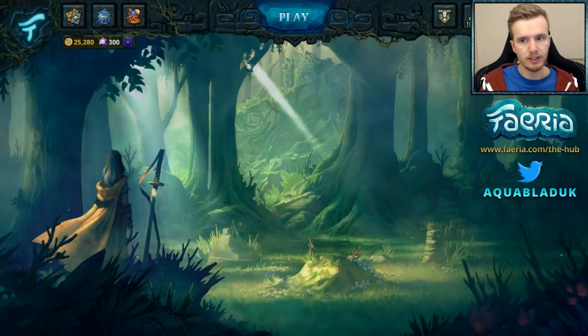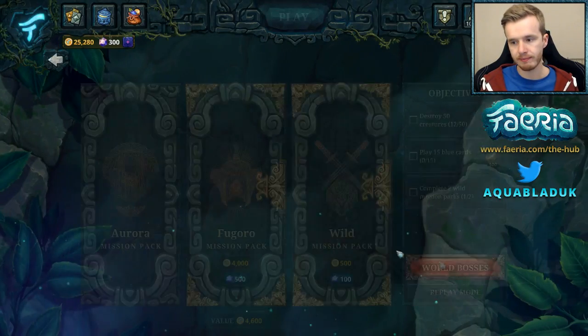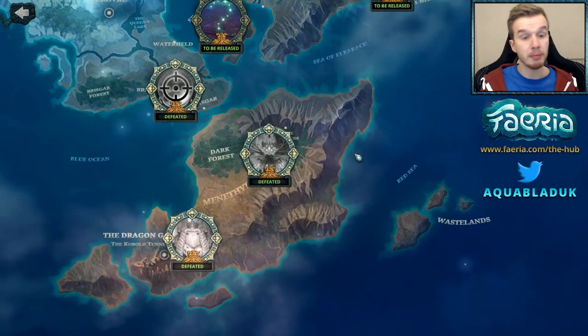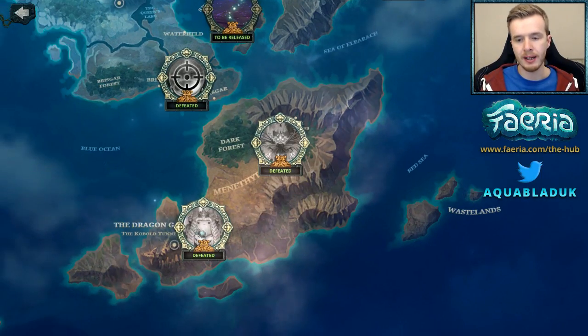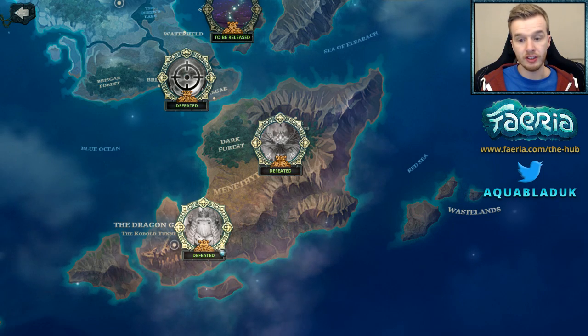If you haven't seen the bosses before, I'll show you where they are. They are in the Missions mode — you have the World Bosses button there. I've already completed these bosses when they first came out. We have King Yachnas to start off with, and then the other bosses in future episodes.